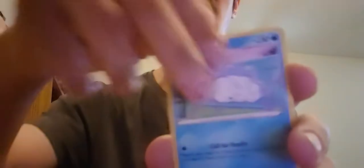Alright, next pack. There's a code card. Fighting Energy. Yotao, Tropius, Gym Trainer, Rowlet, Morpeko, Spinarak, Snom, Krokorok. Reverse Holo Cacnea. And a Zarude.